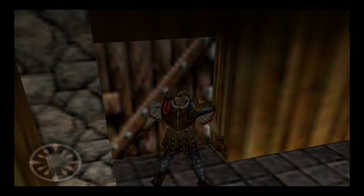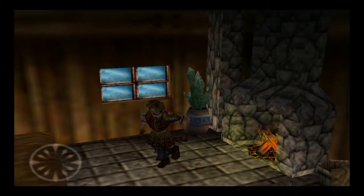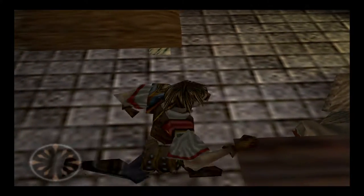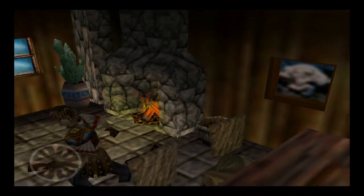Let's check out this house. It's a nice, roomy little place with a fire, a bed, and a cactus. I don't know how they got that over here — that's quite a long way from being native. A nice little house. I wouldn't mind living here.